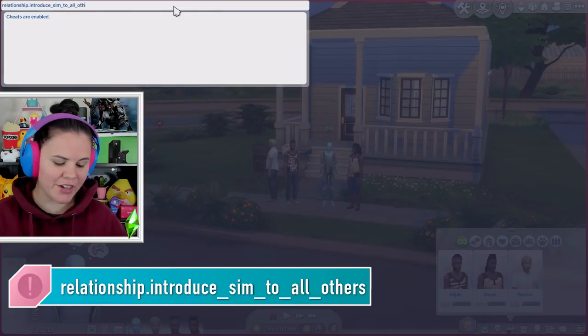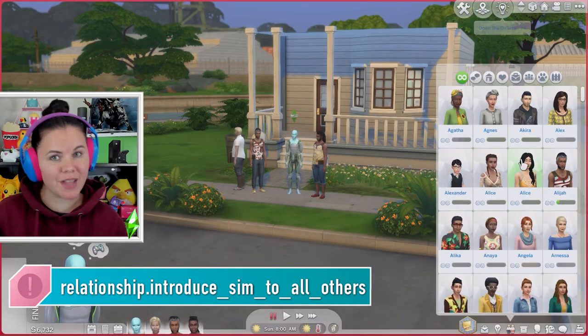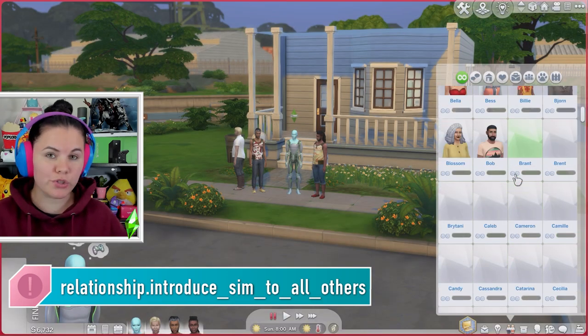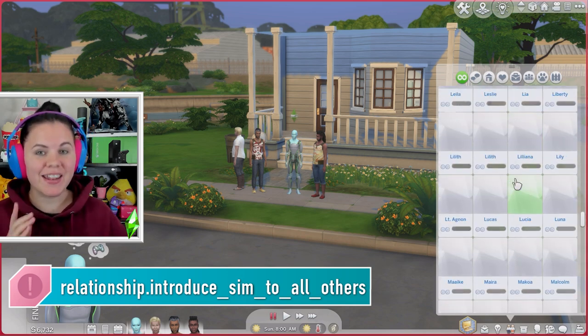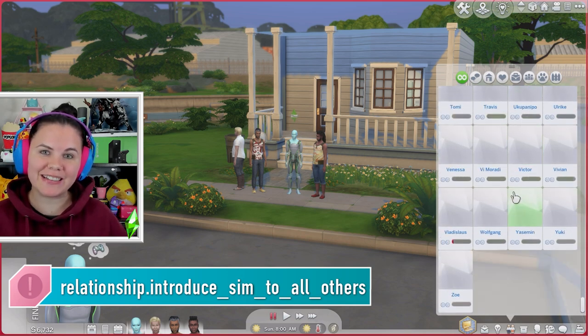Starting off by introducing your Sim to everybody in the world currently loaded in — townies, premades, and all of those other things. What you're going to want to do is Ctrl+Shift+C to bring up your cheats menu, or the top button triggers on the controller, and type: relationship.introduce_sim_to_all_others. Hit Enter, and now your Sim is going to know everybody currently loaded into the world.